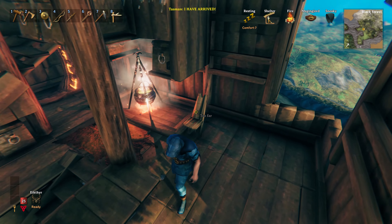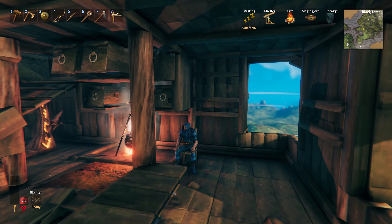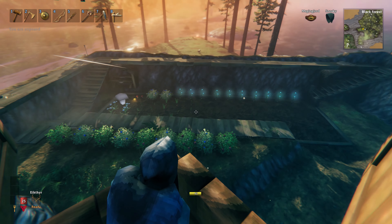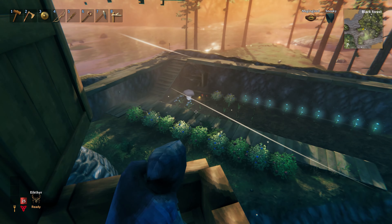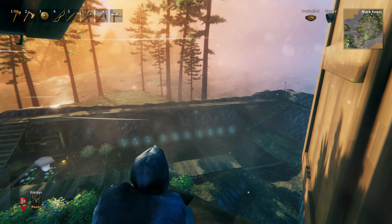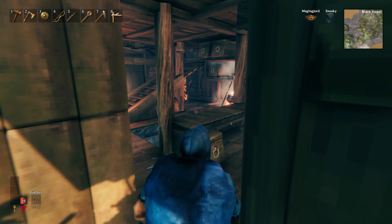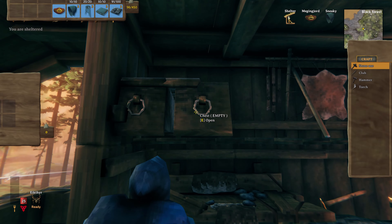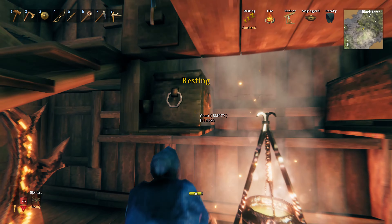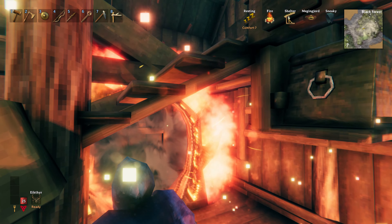Hello and welcome back to another Adventures of Tasman. Some things I've done while we've been in between episodes: I haven't picked my carrots, my blueberries and raspberries are back again ready to pick, and I've moved a lot of my items. Many storage areas are now empty - empty food making, empty everything.